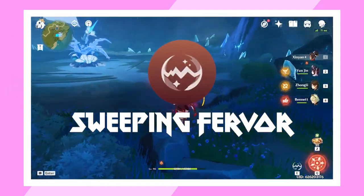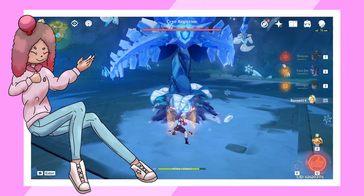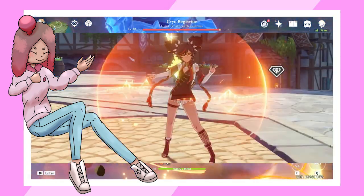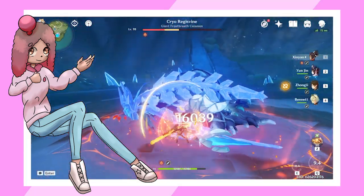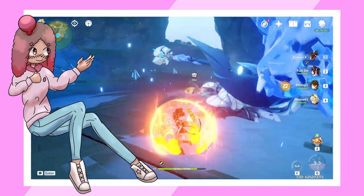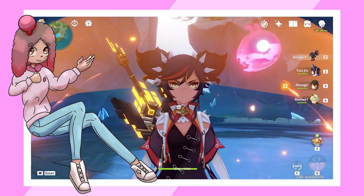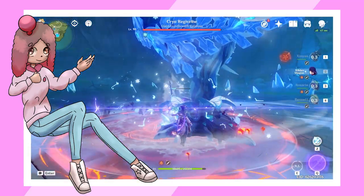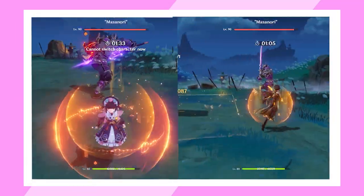Now for her elemental skill, Sweeping Fervor. Sunyeon sets her Ruan on fire and swings it in a circle to bash enemies, causing Pyro damage in an AoE around her and creating a shield. This shield infuses Sunyeon with Pyro once, clearing any elements on your character, and has 250% shield effectiveness against incoming Pyro attacks. However, her shield strength ingeniously scales off of her defense while her burst scales off attack. You can either build her for the shield or for the damage, as doing both isn't very effective in either field.